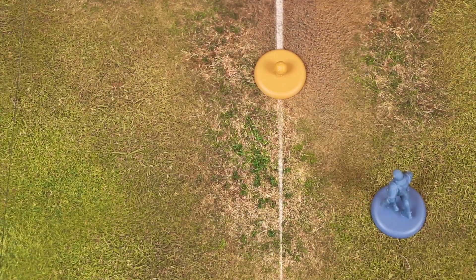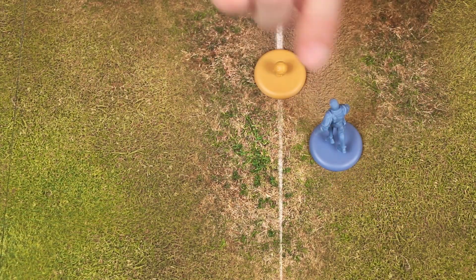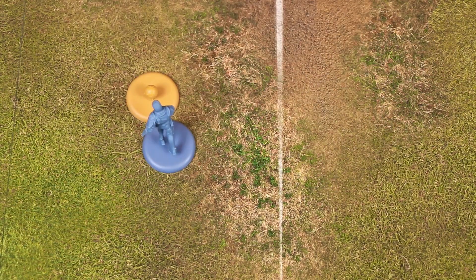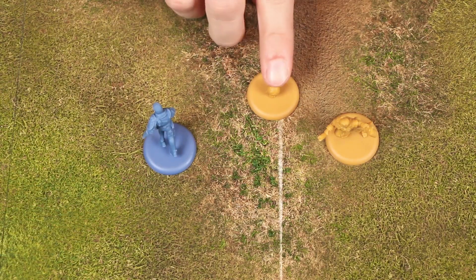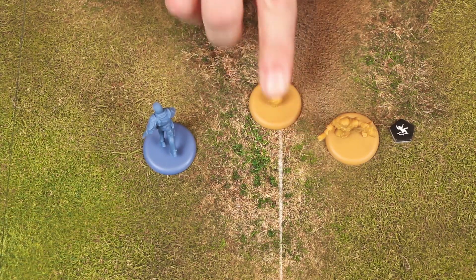Finally, we have the snap-to rules. A model that starts its activation or moves within 1 inch of a free ball may choose to take possession of the ball marker, snapping it to its base. For example, if Flint was moving to a position, he could choose a path that would bring him within 1 inch of the ball — it would then snap to his base, and he could continue traveling with it in his possession. If the ball is ever placed within an inch of a model, perhaps because it was scattered, even if that model is not currently active, that model may choose to take possession of it. Keep in mind, a knocked-down model can never have possession of the ball, so the ball marker would never snap to it.